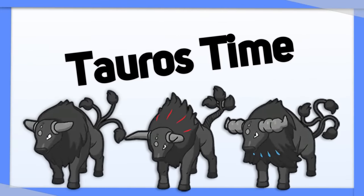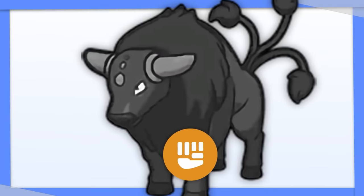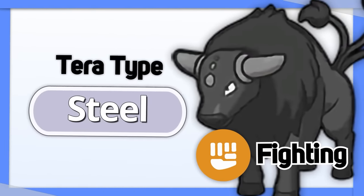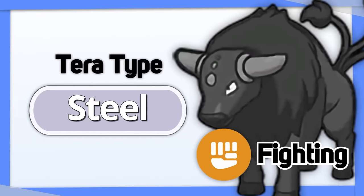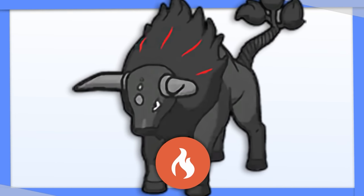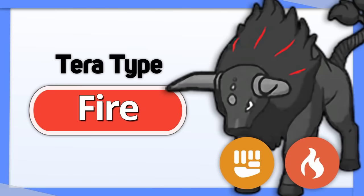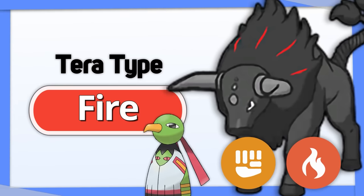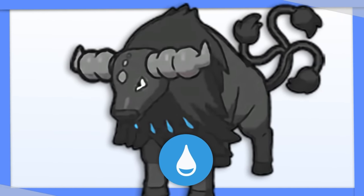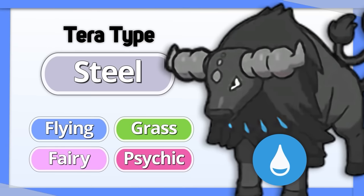Now it's Tauros time, where we go over the 3 breeds of Paldean Tauros, who all have different types. Combat Breed Tauros is a pure Fighting type — Tera Steel benefits it both offensively and defensively. Blaze Breed Tauros is Fighting and Fire — going with Tera Fire will boost its Fire attacks and gives up its Flying and Psychic weaknesses. The Aqua Breed, like the Combat Breed, benefits from Tera Steel by turning 4 of its 5 weaknesses into resistances.